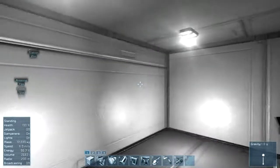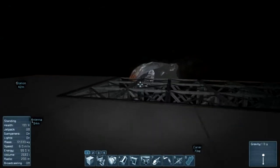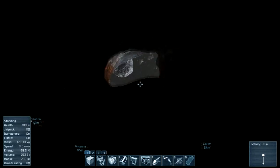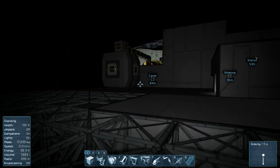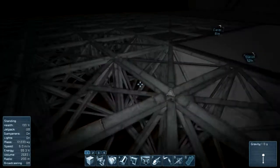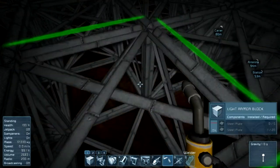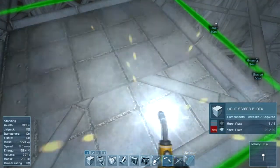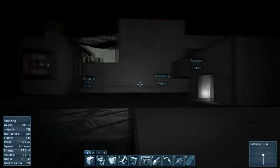My medical room is right here — nothing too special. And back here I'm continuing my platform out the other side of the asteroid. That's what that welding ship is for — it welds this stuff a hell of a lot faster than your little hand welder here.